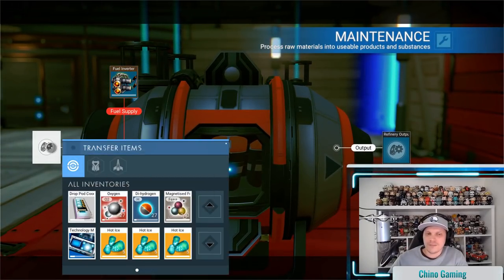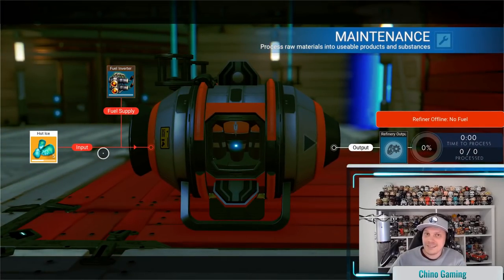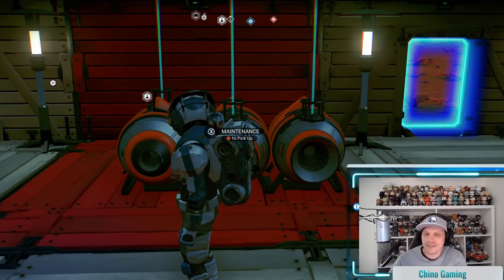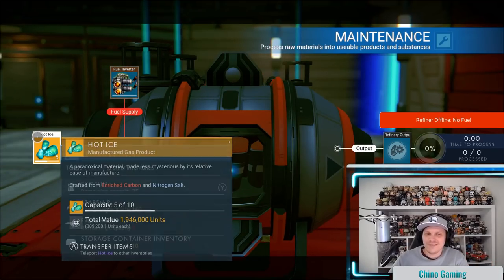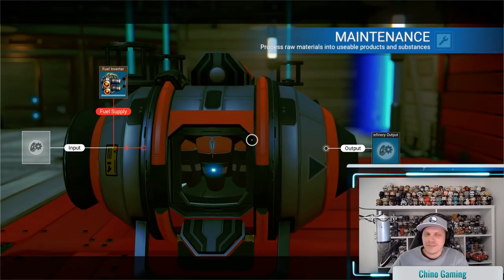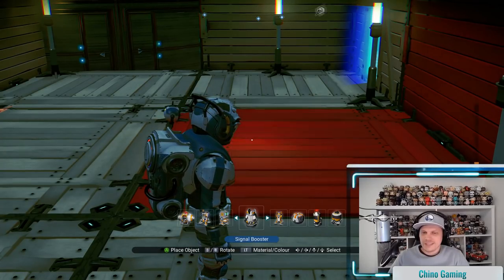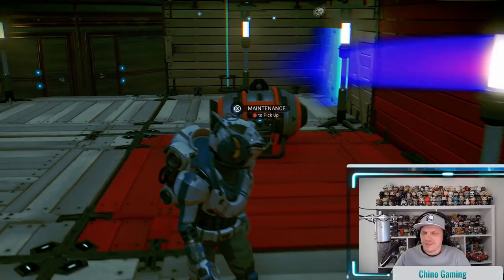In the order I placed them — middle, right, then left — I'm placing the items inside. The first refiner has hot ice in the input slot on the left. Getting out, going to the second one — it already has hot ice in there. Checking the third one as well. Going back to the middle one, I take the hot ice to my exosuit, get out, go back to the middle — and it didn't come back. The duplication did not work this time.